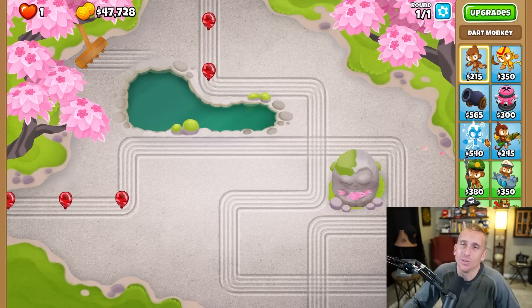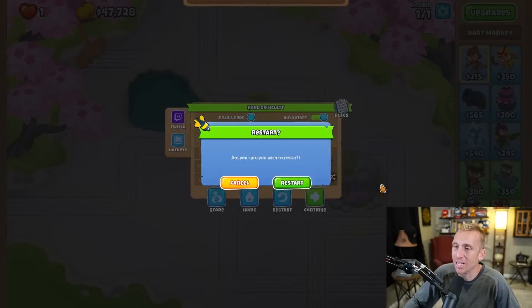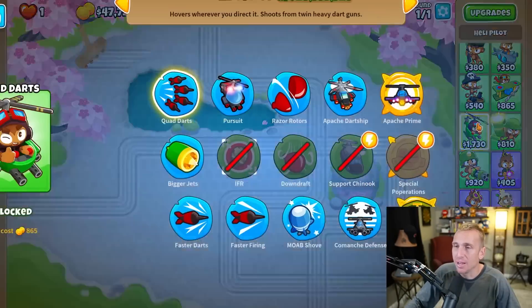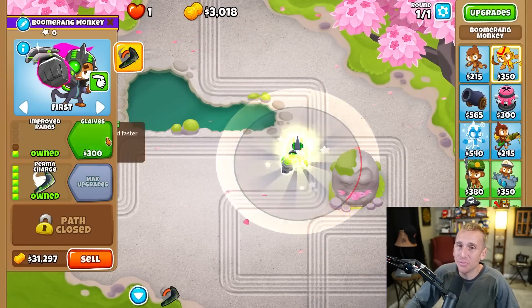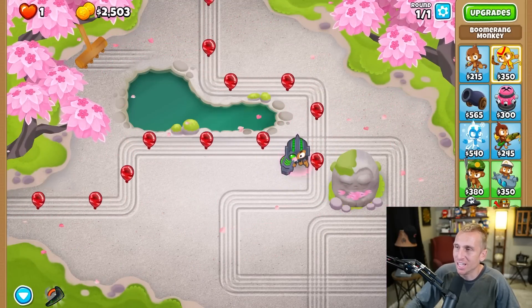Of course it's camo - camo red. That means we're stuck with probably no towers here. We could maybe go with something that can't see camo. Relentless glue sees camo right? Nothing so far - literally no camo detection. Not that one either. Okay, not that one. The only thing I can think is if we have monkey knowledge, because then this will see camo right? Nope, doesn't see camo.